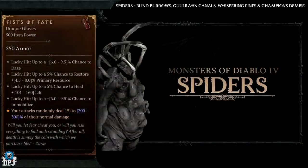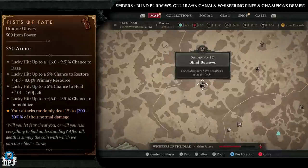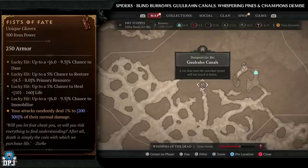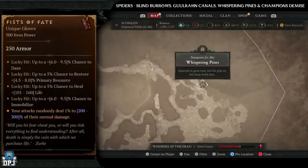Next up we have the Fist of Fate. This one isn't so rare and has increased drop chance from spider enemies. The dungeons you'll want to be farming are Blind Barrows, Ghoulrun Canals, Whispering Pines, and Champion's Demise. All four have tons of spider enemies within them. Pick and choose, farm away.